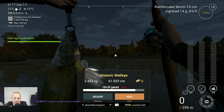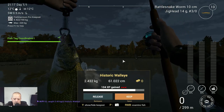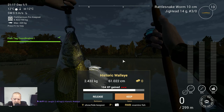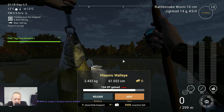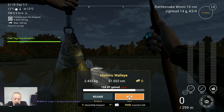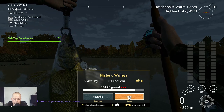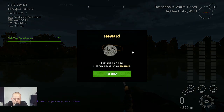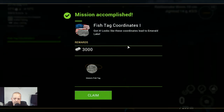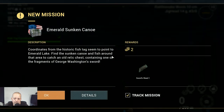We got him! This one went quite fast. Previously it took me somewhere between 10 and 12 walleyes before I caught a historic one, but this time it went quickly. We keep this one and finish the mission. The reward is a historic fish tag placed in your backpack — and we also get three thousand bucks. We claim it. The next mission unlocked is 'Emerald Sunken Canoe,' which I'll cover in the next video.